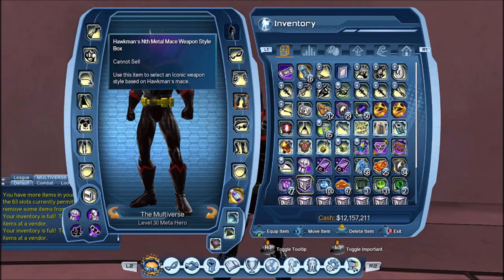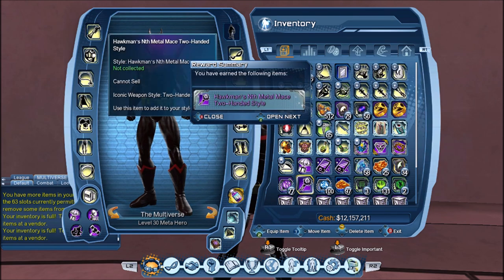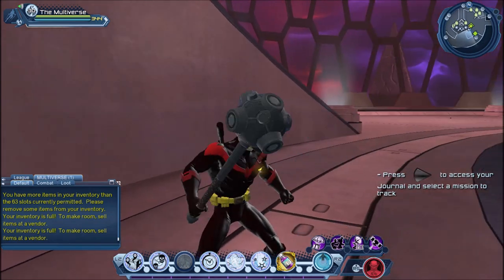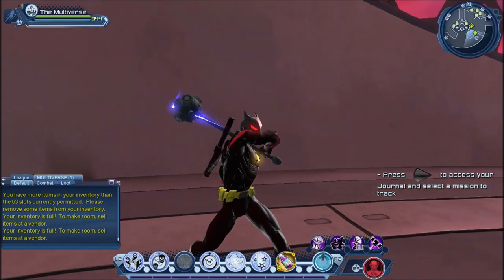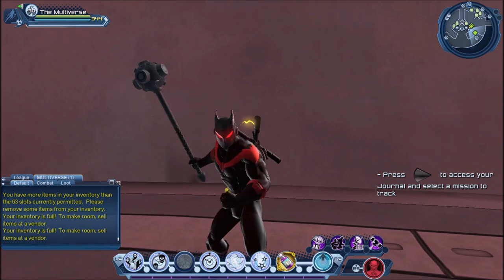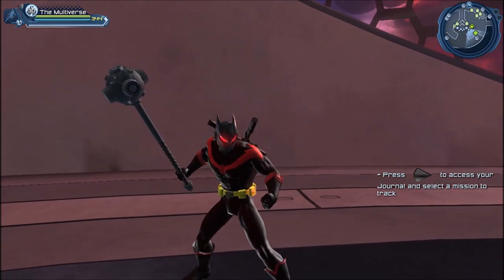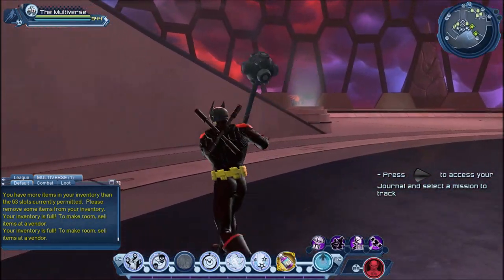And next let's take a look at our friend Hawkman. So we're going to get a two-handed style and a one-handed style. Let's start with one-handed — that's a pretty big one-handed weapon. I have to admit I was waiting for an official Hawkman weapon for my Hawkman character, though there were already a few weapons I could use that kind of worked. And let's try the two-handed one — yeah, this makes more sense for a two-handed weapon.